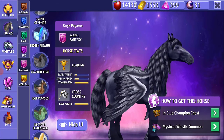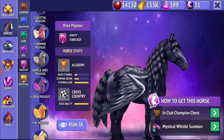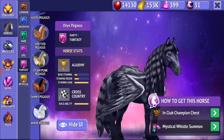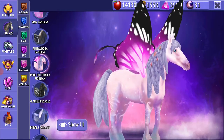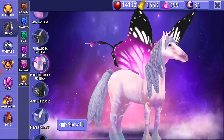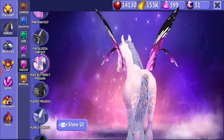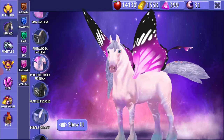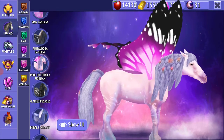It's called the Pixie Butterfly Friesian. Can we take a moment and observe the beauty of this horse? I really love it — I love how the butterfly wings look so cool, the legs have this beautiful design, I love the magic pink color, it's sparkly too, and I like how the hair has been made in braids with flowers. That makes it look so beautiful.